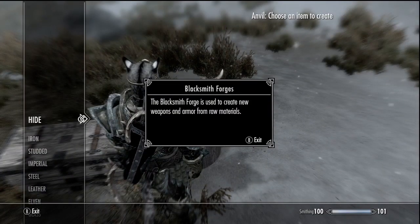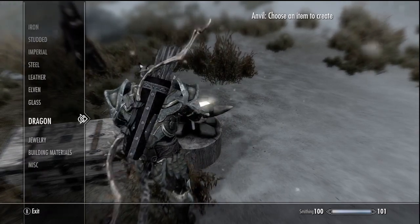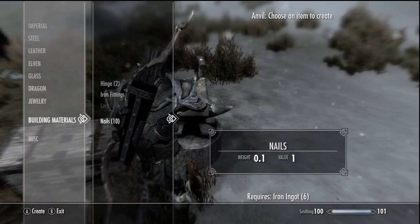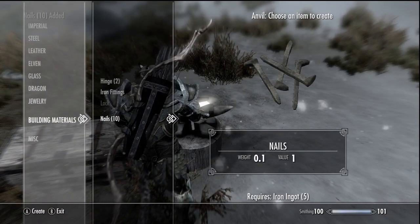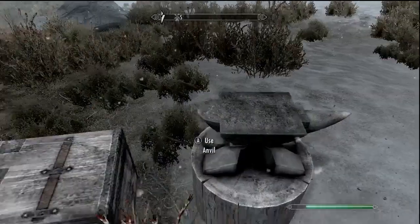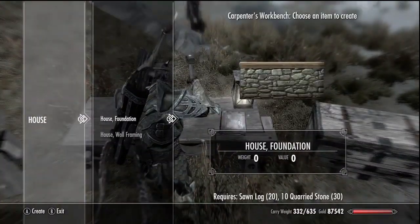Blacksmiths were used to create — wow, I never knew that. I have 99 blacksmithing, and I could never have guessed that that is what that's for. Anyway, let's build some nails. I think I only need 20, so that'll be good enough to start off. That should be enough to build whatever I need to build.